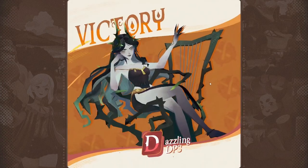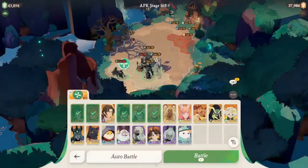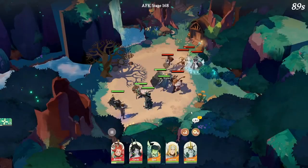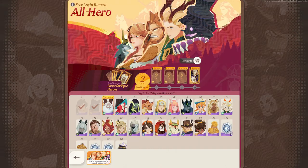You can download AFK Journey for free on iOS, Google Play, and on the official AFK Journey website for PCs. During AFK Journey's official release, they will be giving out more than 40 heroes completely free, and that includes Epic Heroes, which will allow you to experience a wide variety of combat strategies at no cost.